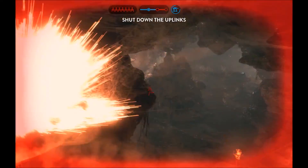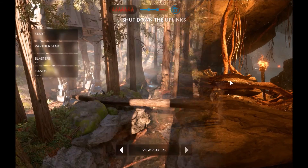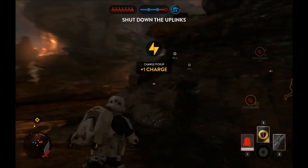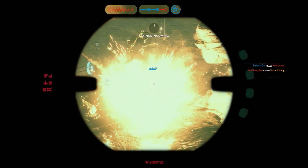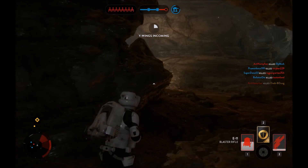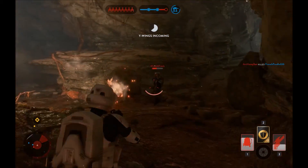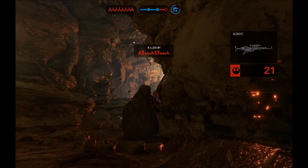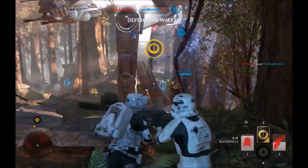Rebel forces have triggered the uplink station. In order to protect our walkers you must deactivate it. Y-Wing bomber has now locked onto our AT-AT. Rebel bombers are making their attack run. Protect our walker.